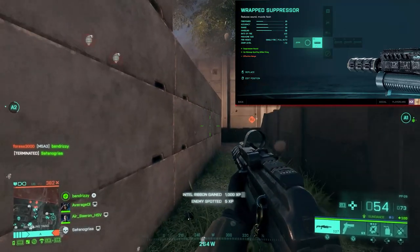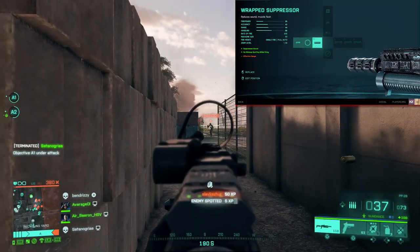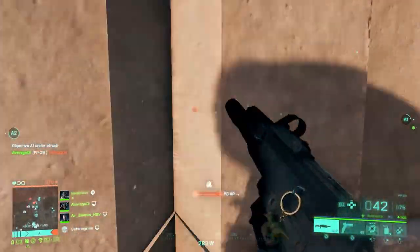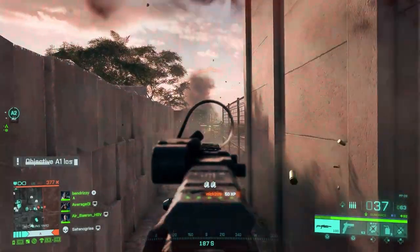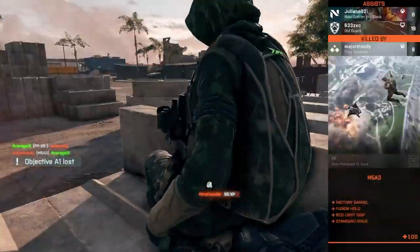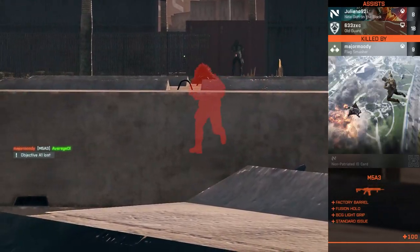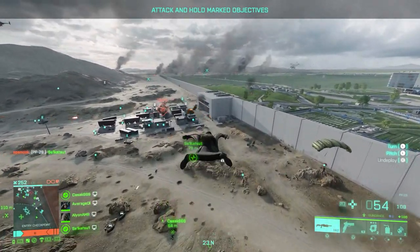Moving on to the barrel, I use the wrapped suppressor. I mentioned in yesterday's video that I don't actually like most barrel attachments, because if you choose something that reduces horizontal recoil it increases your vertical recoil and vice versa, which really doesn't sit well with me. This is why I use the suppressor — especially when using Sundance to get behind enemies, the last thing you want is to show up on the mini-map. You want to remain undetected for as long as possible, and that's why the suppressor is such a crutch attachment for any aggressive flanky player.